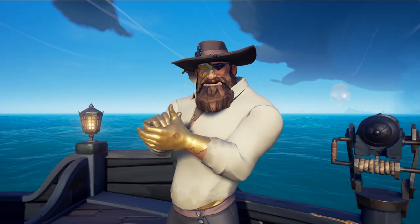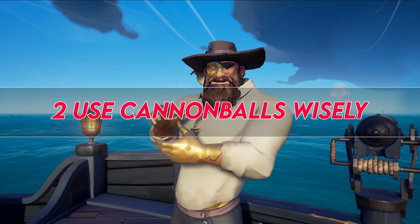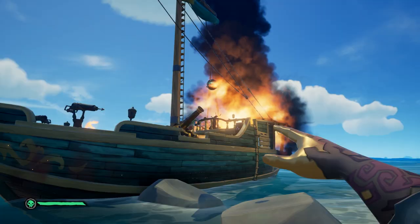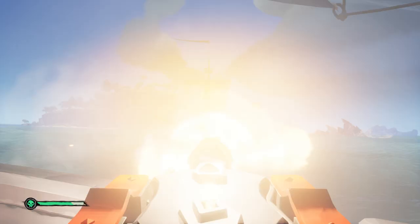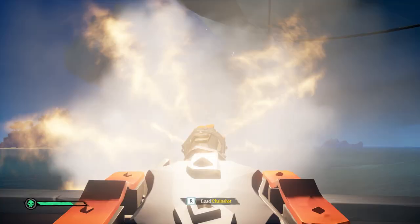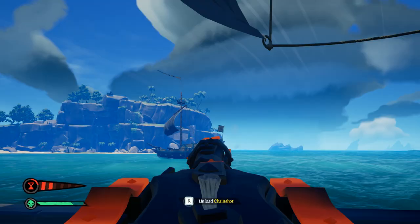Tip number 2: use cannonballs wisely. Understand how to use, and the best way to use, all the different cannonballs in the game. Know when to change between regular cannonballs and cursed cannonballs. If you're primarily acting in self-defense, you have blunder bombs on you to help knock other pirates off your ladder or ship easily enough. If you're playing more of an offensive role in attacking other pirates, do you have firebombs ready to go? And if you're trying to make it so a ship can't run away, do you have chainshots ready? Be sure to watch my video on chainshots to see just how effective they can be to shift the advantage in your favor, even when you're outnumbered.